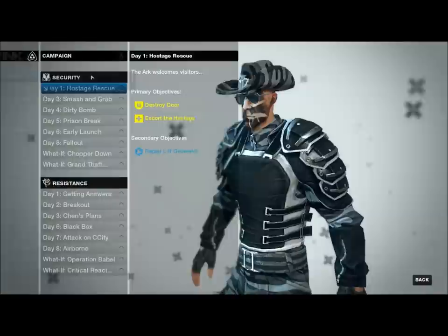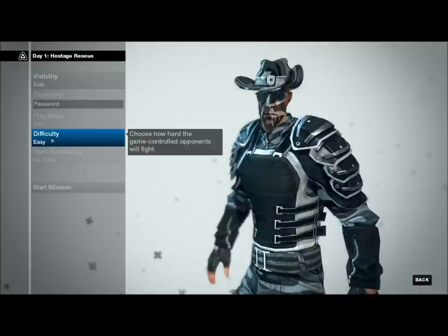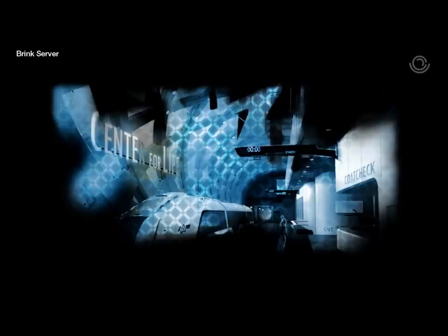Welcome back to MattPlaysBrink. This is episode 2, and in this episode we are going to actually play the game instead of making a character. So let's start the campaign just from the very beginning and we're going to play by myself with bots on easy difficulty, because quite frankly I suck pretty bad and the bots aren't very easy.